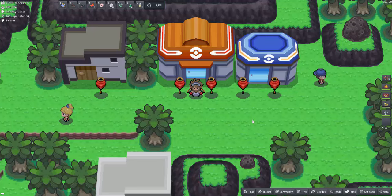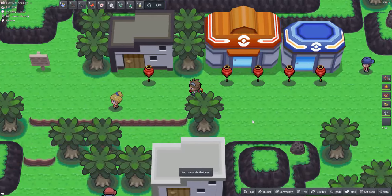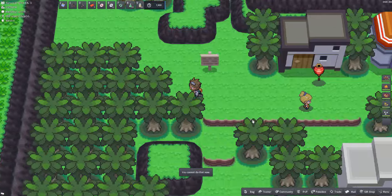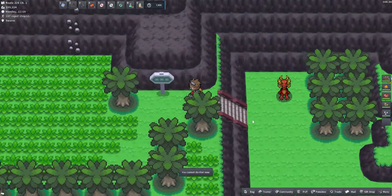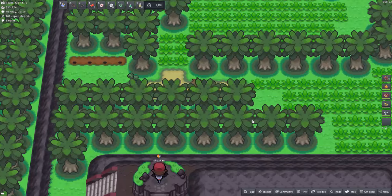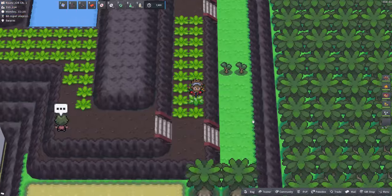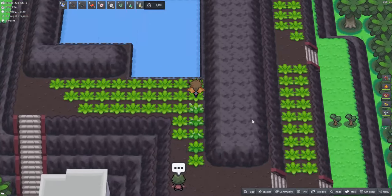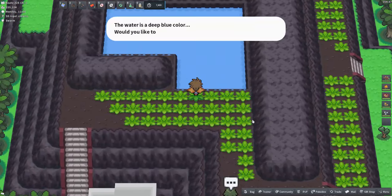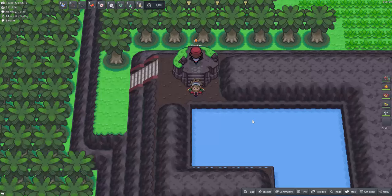The eighth raid den requires going to the Survival Area and heading towards Route 225 — you will need a Pokémon that knows Surf. Head through the grass, go east up these stairs, then surf on this body of water, head north, and here you can see the raid den.